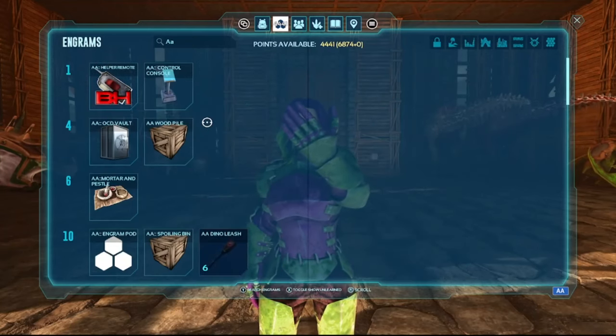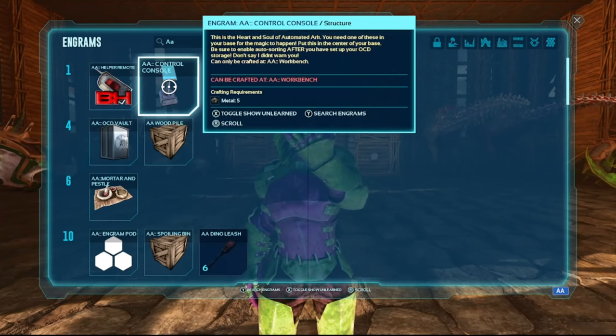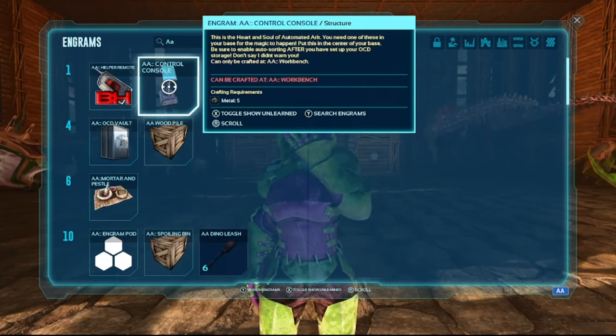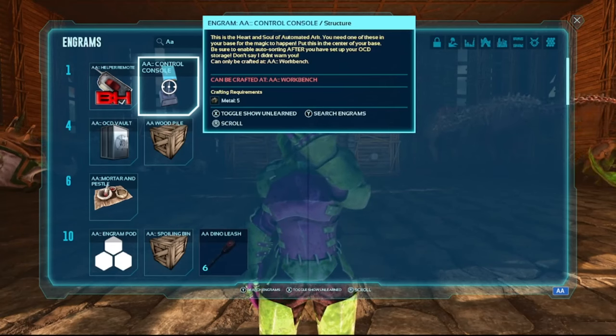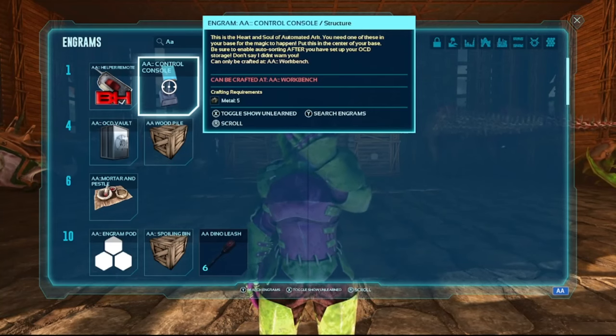Let's take a look at the engrams list — if you type 'AA' you'll see all the things available in Automated Arc. The first thing is the AA Control Console, which is the thing that makes it all work. It's described as the heart and soul of Automated Arc. You need one in your base for the magic to happen — put it in the center of your base. Be sure to enable auto sorting after you've set up your OCD storage.